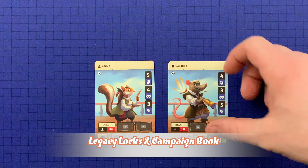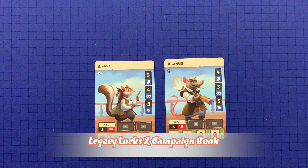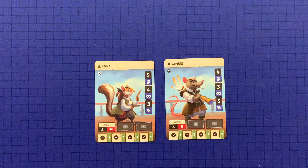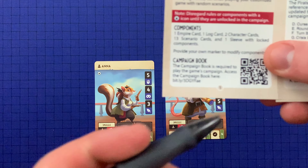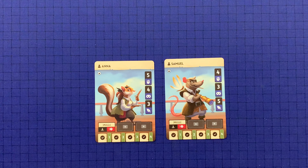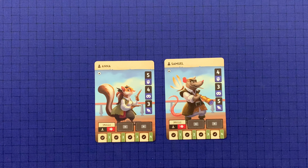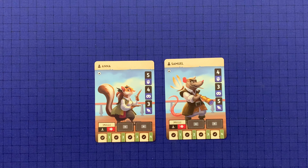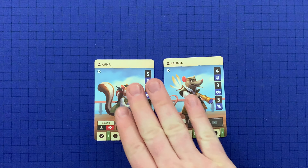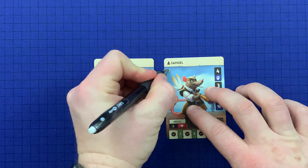As you're playing through this legacy campaign, always disregard any card that has the lock symbol on it until you're told to unlock that card. The same goes for any rules or other components with that lock symbol. Players will also need to access the campaign book via a QR code in the rules, or by searching for 'Wild Tales campaign book' on Google. Once in the campaign book, read the short set of additional rules, then continue into the campaign, where one of the first things you'll do is unlock two characters — marked by crossing out the lock symbol.